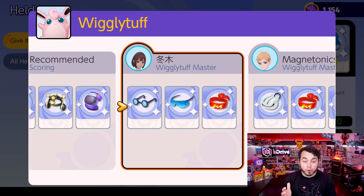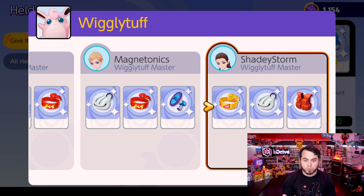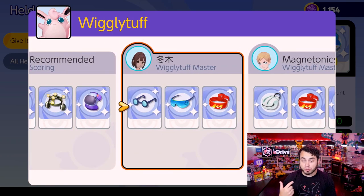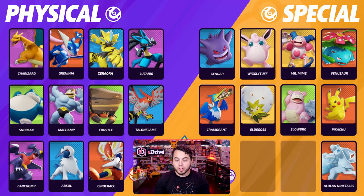Switching to a more support-oriented character — Wigglytuff. People are running it pretty offensively, with Wise Glasses, special attack specs, and Focus Band, which is an item I'm going to be testing a lot. We've also got Assault Vest. No Rocky Helmets on Wigglytuff for these top players. Shell Bell to increase its damage — because Wigglytuff is a special attacker. You want to use items that benefit it from a special attack perspective.